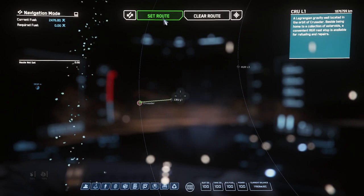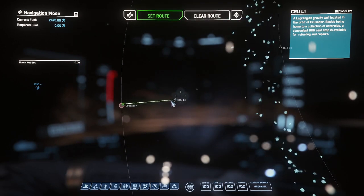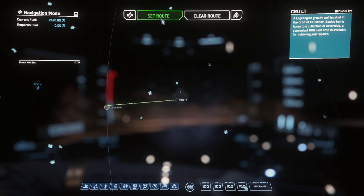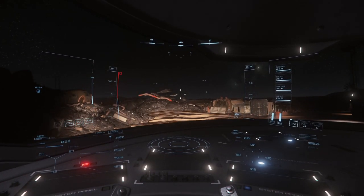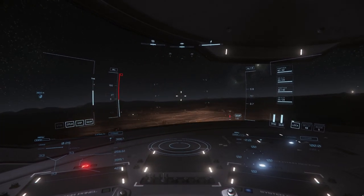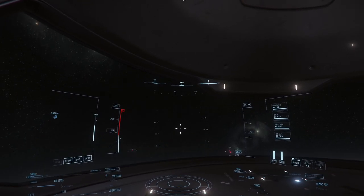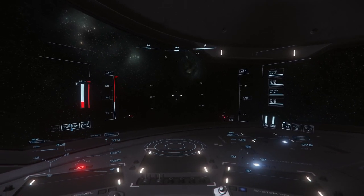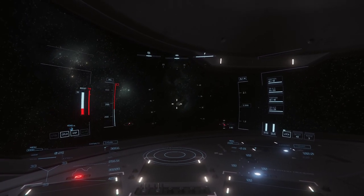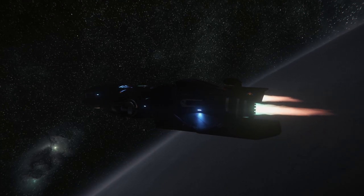That's the one we're going to - Crew L1. It has everything we need. We can also refuel at those places. Navigation doesn't seem to work, so we're going to go into space first. It's all so smooth - the transitions between worlds and travelling, getting out, getting in.